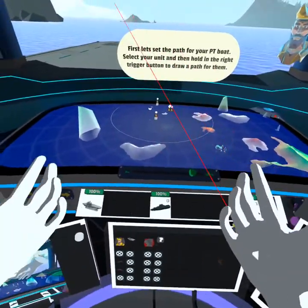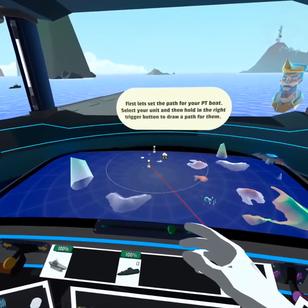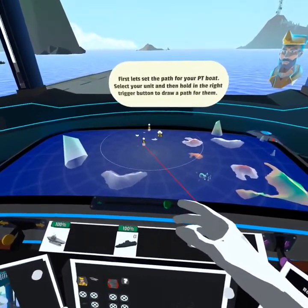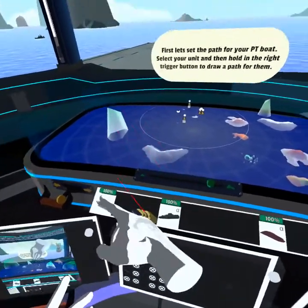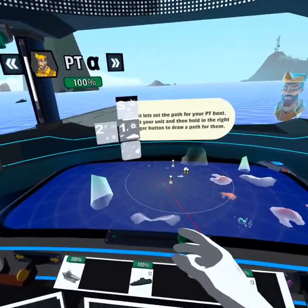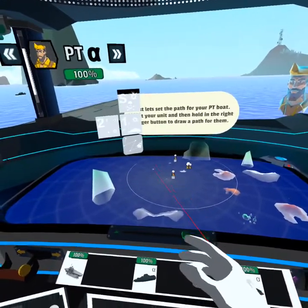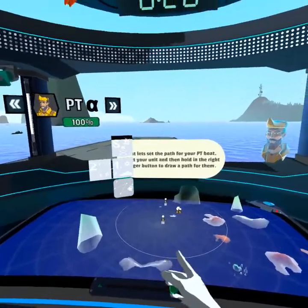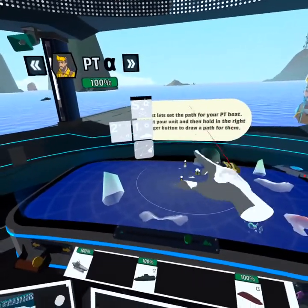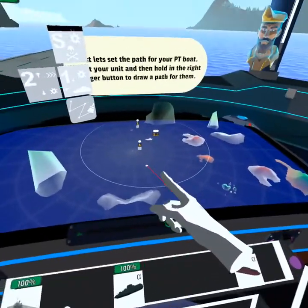So let's select the unit. There are two different ways we can select a unit — we can either use our pointer to manually hover over the icon to select it, or we can select from this menu. Here's an example of selecting that icon — now we get the attack menu. When this menu disappears we can actually just click on the unit again. We can see the target; it doesn't appear on our radar, but we can see it visually in the real world. That's the carrier that we're going after.